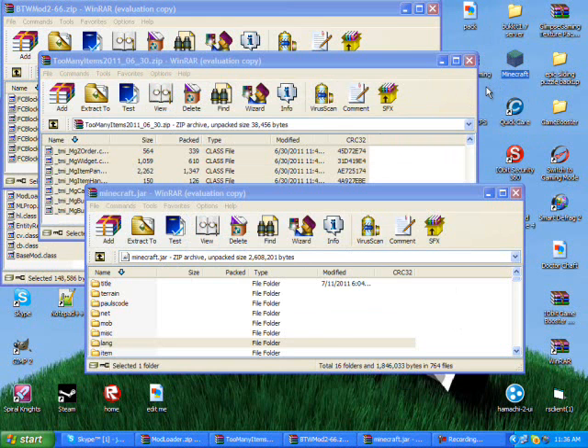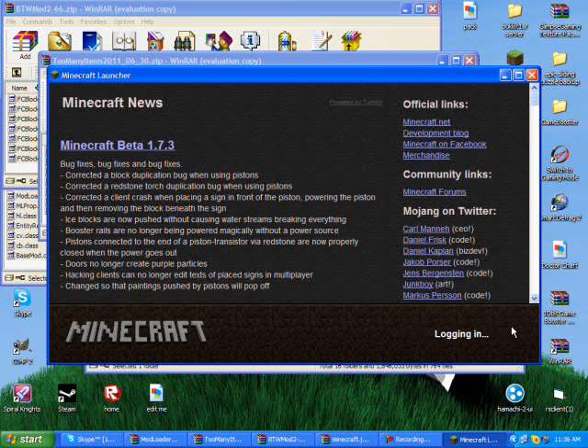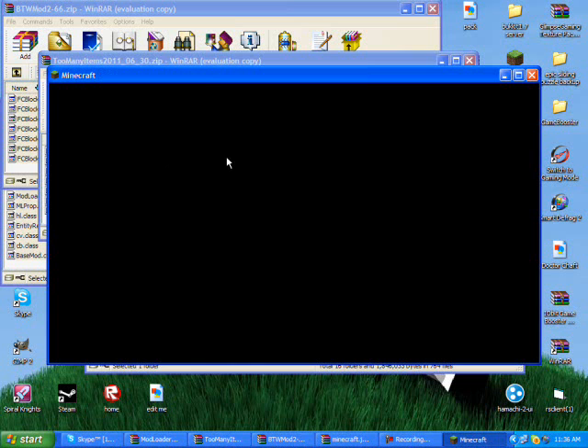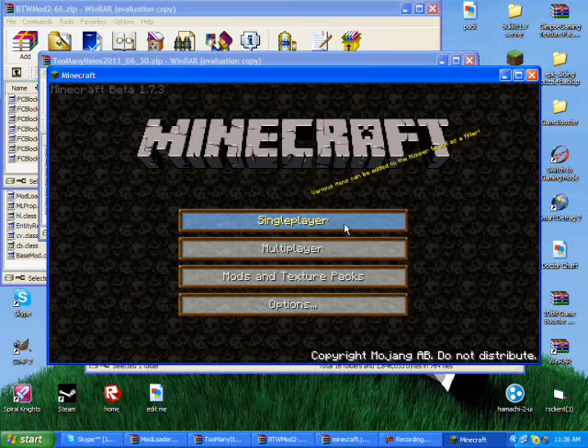I'm going to open up Minecraft now. There's going to be a big black bar right here where it says my login, just for my own safety — I don't want any of you looking me up. Minecraft 1.7.3, people — make sure you remember that.